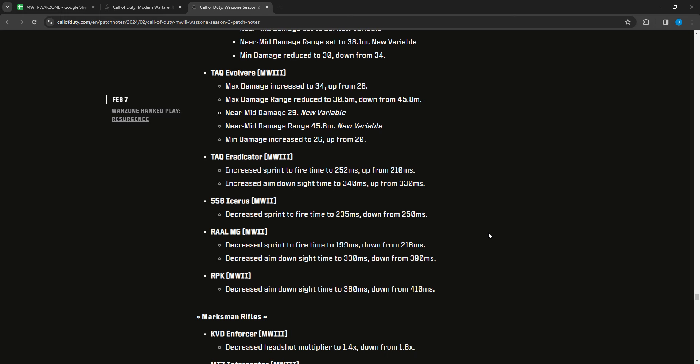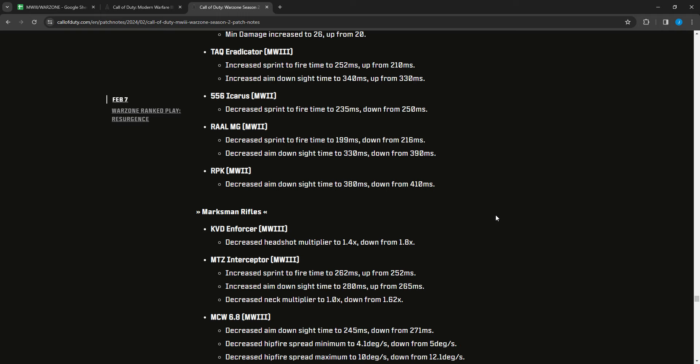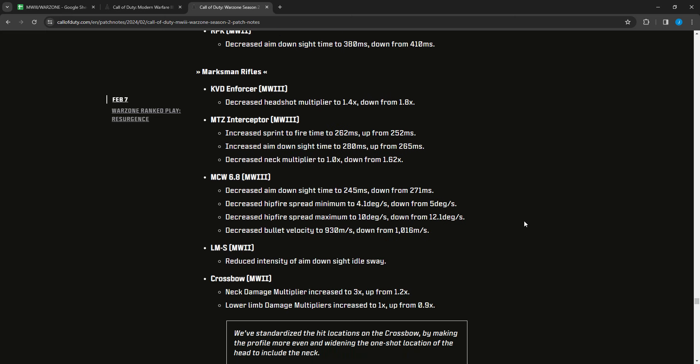The TAC Eradicator had sprint-to-fire increased to 252 from 210 and ADS increased to 340 from 330 — handling nerfs. The 556 Icarus MW2 had sprint-to-fire decreased to 235 from 250 — a slight buff. The Rail MG MW2 had sprint-to-fire decreased to 199 from 216 and ADS decreased to 330 from 390 — handling buffs. The RPK MW2 had ADS decreased to 380 from 410 — a small buff.